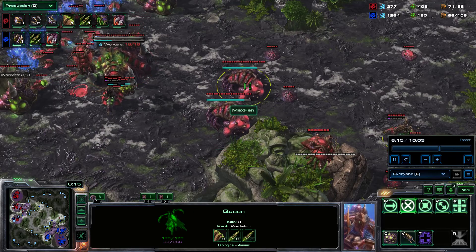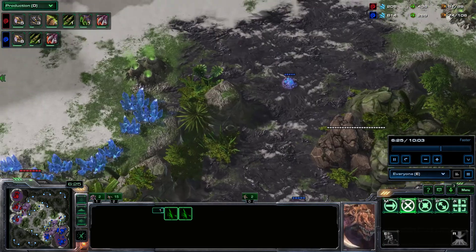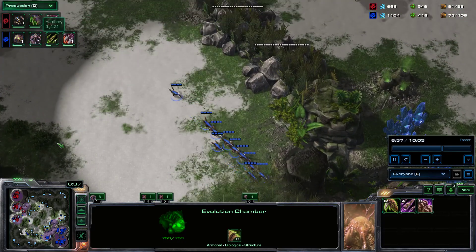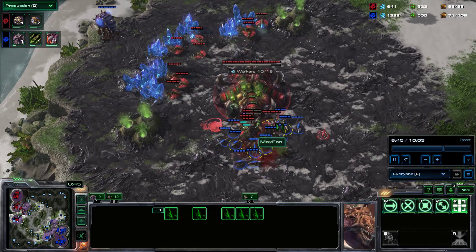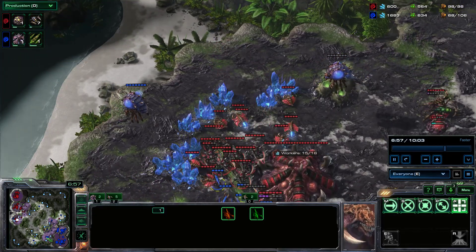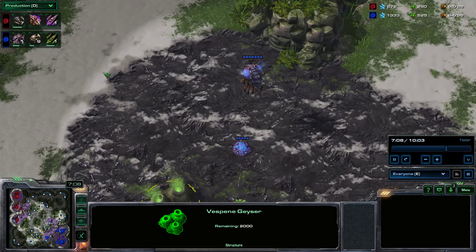There are a few reasons you take fights in this game: being at max supply is one, a key upgrade just finishing is another, and your opponent just taking a base is another. When my 1-1 finishes it's one of the times it makes sense to attack, but I didn't know what my opponent had going on so I decided to wait for another set of upgrades. My opponent comes up here with Zerglings and ends up killing a queen — ideally I could have had my Roaches rallied down here, but I had an extra queen from spreading creep to connect my bases for defense anyway.